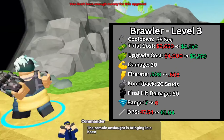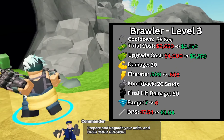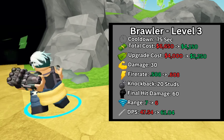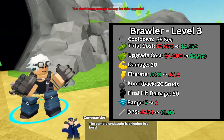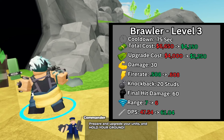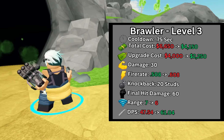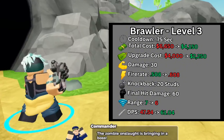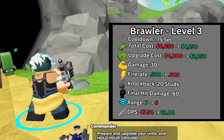At level 3, the upgrade cost was decreased from $4,000 to $2,250. The fire rate was decreased from 0.508 to 0.608. The knockback cooldown was decreased from 1 second to 0.75 seconds, the knockback force increased from 17.5 to 20, and the range was decreased from 7 to 6. Overall, this increased the DPS from 47.54 to 61.04 DPS, and cost efficiency improved from $139 to $67 per DPS.